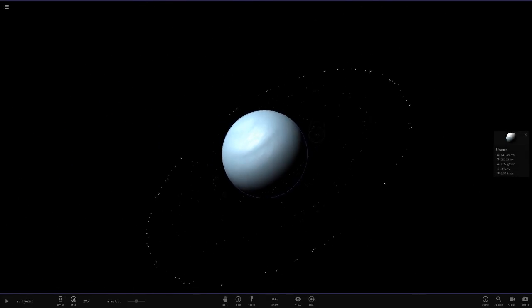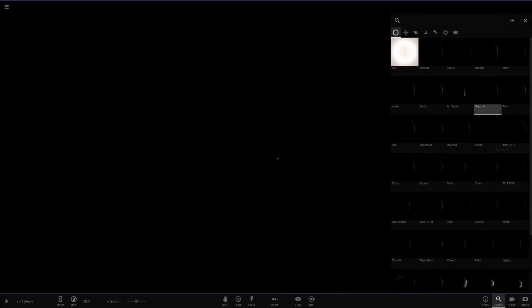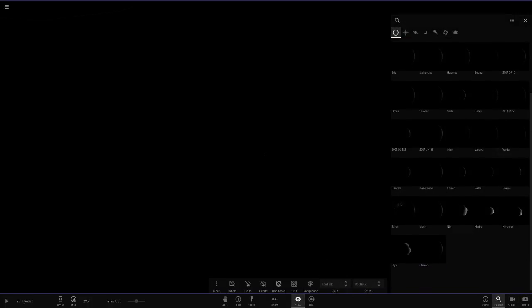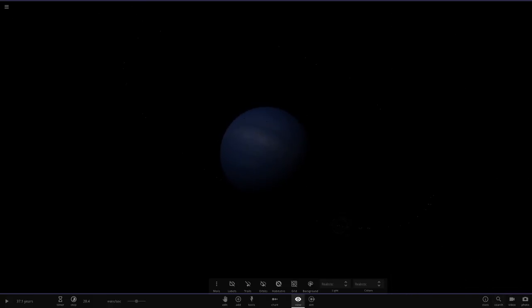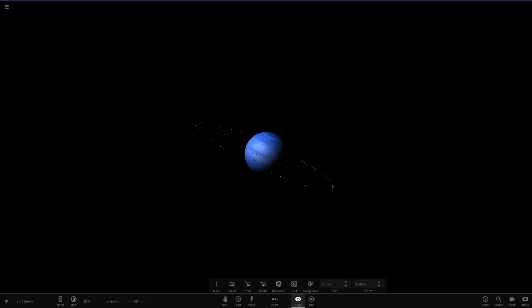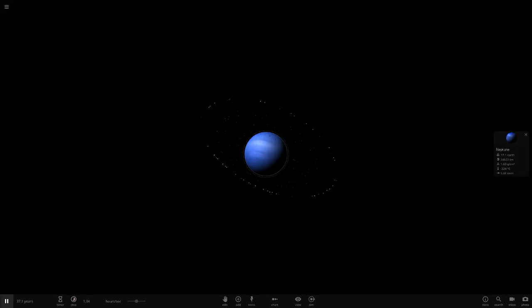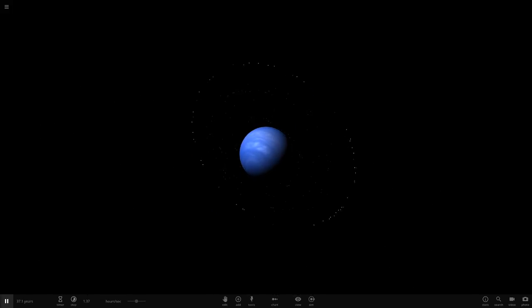Next up we've got Neptune. Something looked weird - I wasn't in studio mode. Let's go back to realistic mode. Now here's Neptune - I thought Uranus looked good but this... the rings of Uranus look amazing on Neptune! Because Neptune is a similar size to Uranus and just a nicer color overall, it looks incredible.